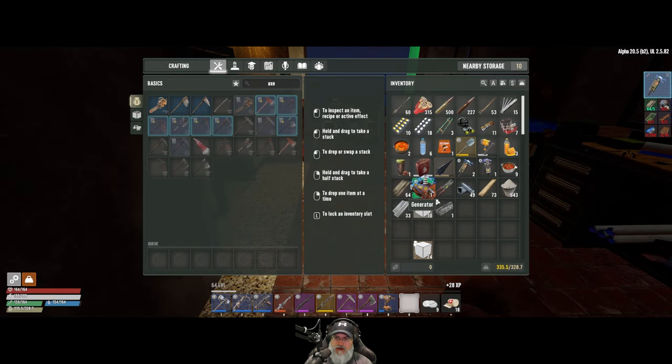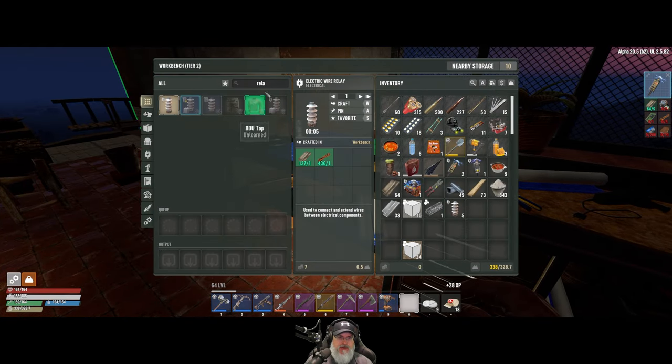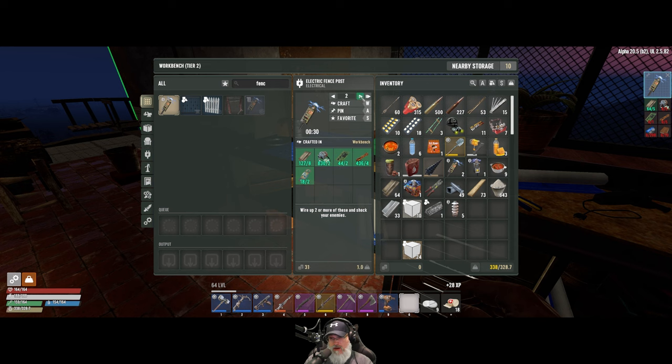We've got a generator, a switch, two electric fence posts, and relays. I'm not sure how many fence posts I need — I'm thinking four. Let's make two more. That's what I'm thinking. Let's make a couple more and then head over to the horde base to see what we need to do to get this set up. We have a thing of gas to fill the generator with.